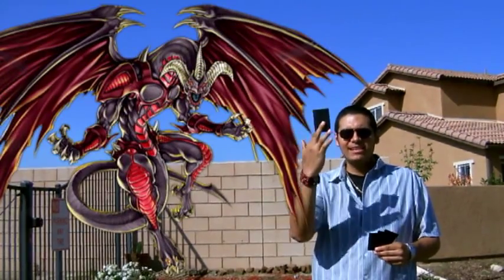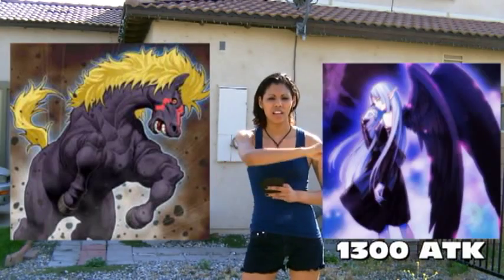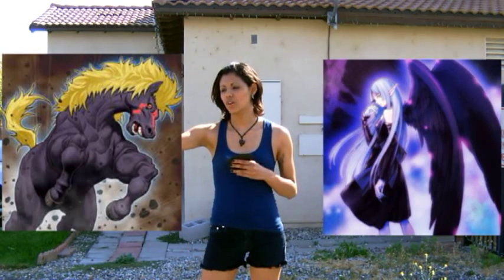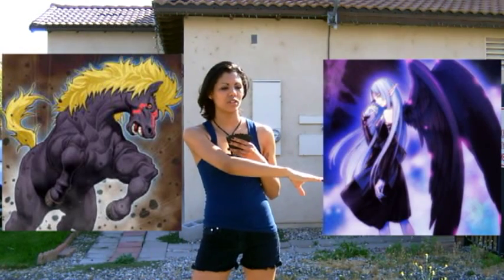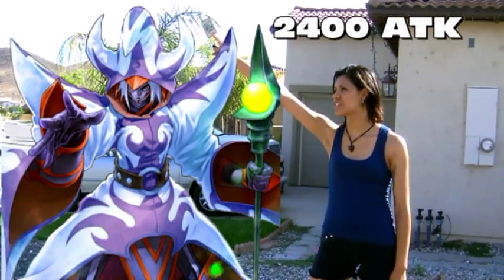Wait, am I turn? I set one card face down. I special summon Gold Fox Nordic Beast. Since I had no monsters on my side of the field and you have a synchro monster, I could special summon him. And then I summon Nightly Sorceress. Level 4 Gold Fox, level 3 Nightly Sorceress — synchro summon: Sparky Knight Magician.